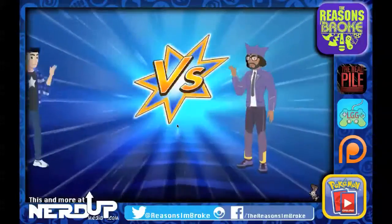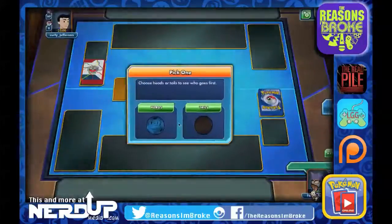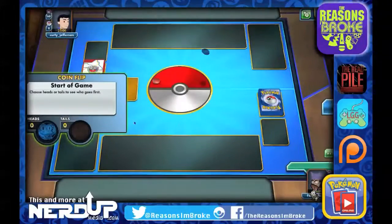So a lot of quicker matches when things go that way. The next opponent is Curly_Jefferson, who uses Leaf, Grass, Water, all kinds of types.